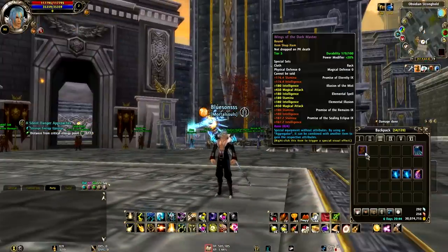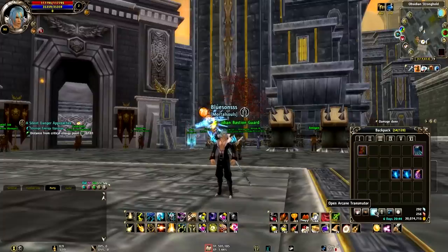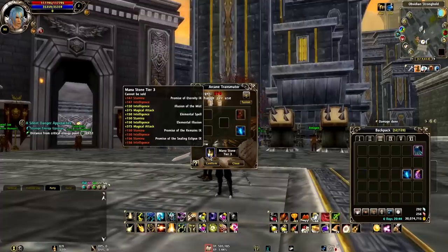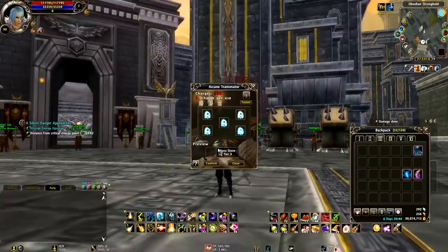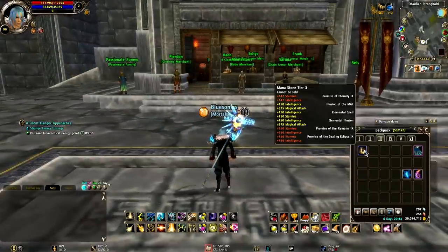Now I want to get those stats over to my new gear — to my new wings which I'm making. So I put a purified fusion stone inside of the arcane transmuter with my wings stats, and I will make one tier 3 stone. Now I've got one tier 3 stone with all my stats on it.